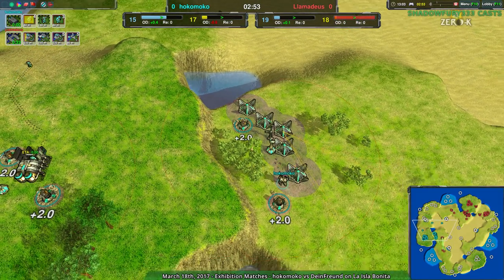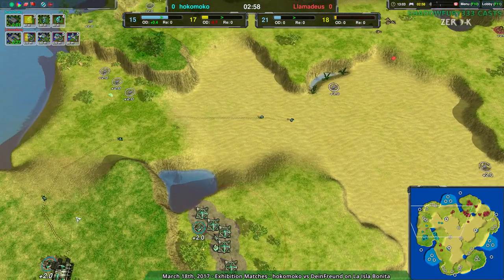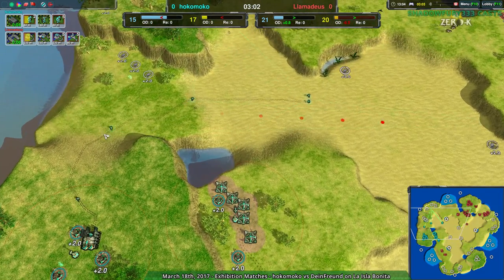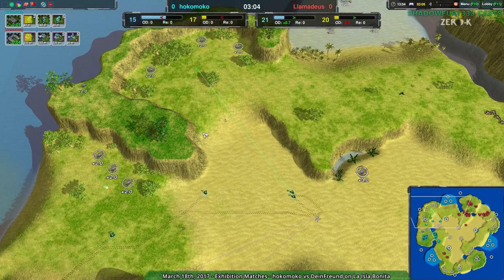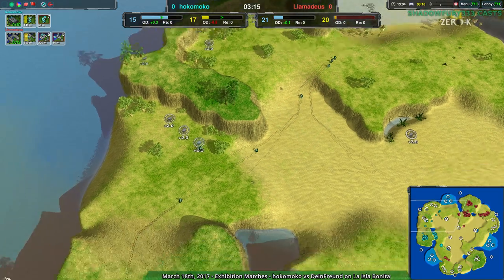It looks like they're going entirely for glaives. They want to push the massive glaive army and work from trying to push out the daggers as much as they can. They're probably expecting halberds or scalpels — which they are going to get scalpels — and the glaives aren't a bad idea against scalpels. It's a little tricky; you have to be careful about the micro around them, but I would go for glaives against scalpels myself. That's a choice I agree with.